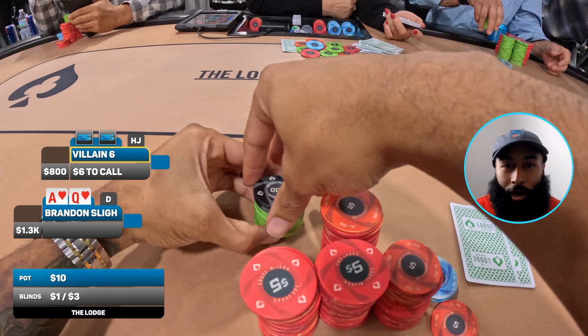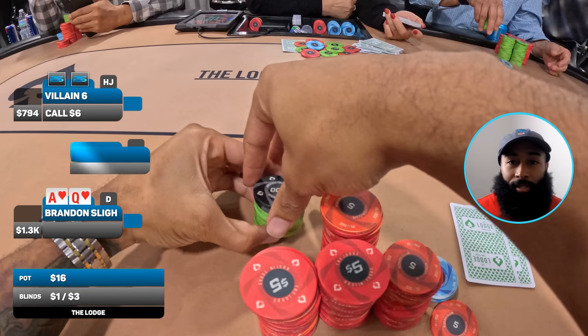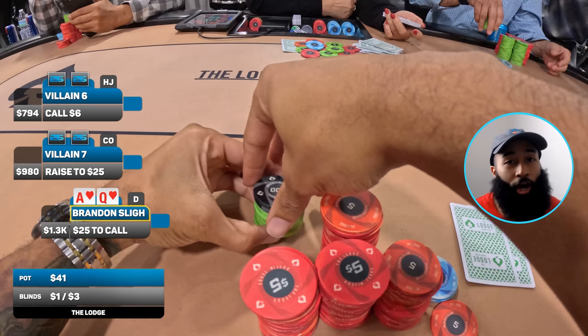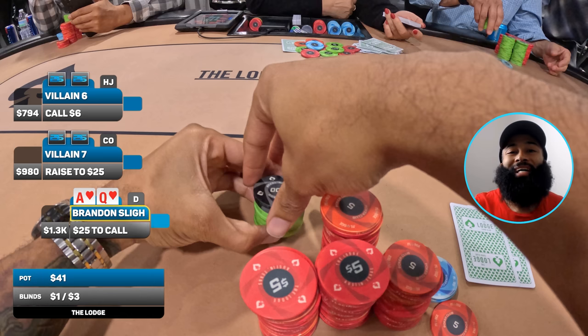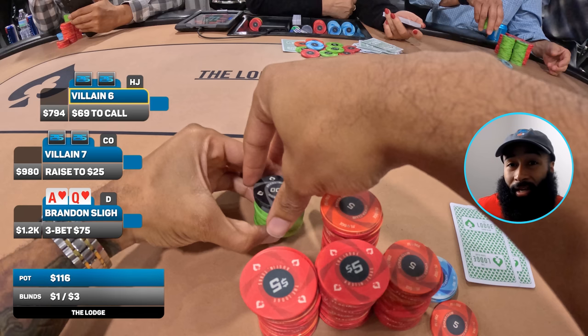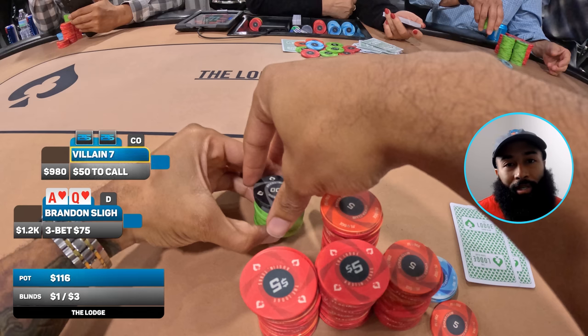Next hand the ladies are still loving me — we have ace-queen suited, the heart variety, on the button again. The six dollar straddle is on. It folds to my opponent in hijack who limps for six dollars. These limpers grind my gears, but then cutoff iso-raises to 25 dollars. I'm three-betting — love playing three-bet pots in position with a strong hand. I make it 75 to go and hijack folds.